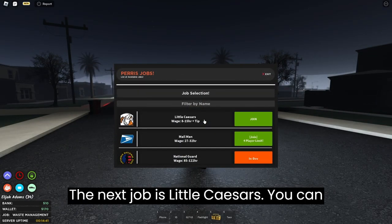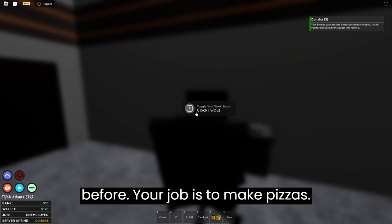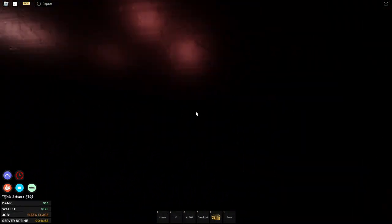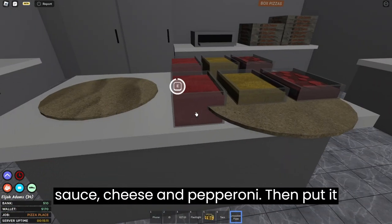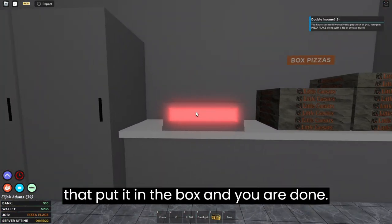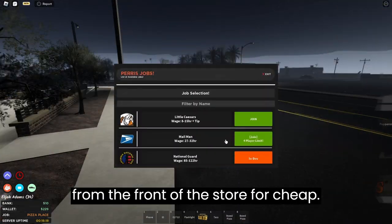The next job is Little Caesars. You can start by using the same clock-in system as before. Your job is to make pizzas. To do that, enter the kitchen and grab the dough, then put on tomato sauce, cheese, and pepperoni. Put it in the oven and wait a few seconds. After that put it in the box and you are done. If you are hungry you can get a pizza from the front of the store for cheap.